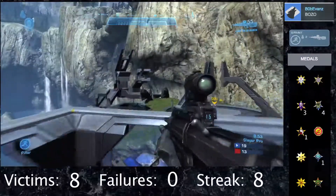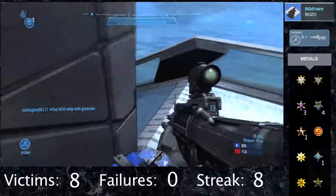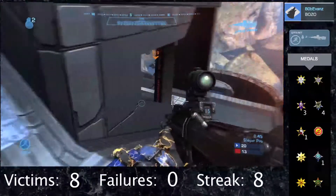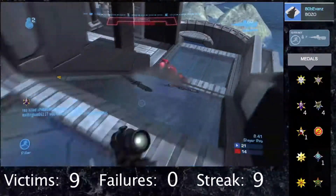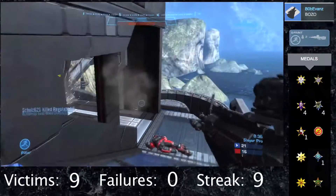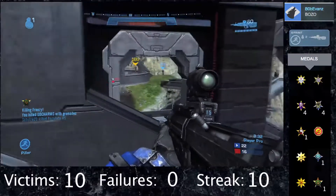I know this is basic advice — it probably sounds like I'm trying to teach a 10 year old how to play this game — but sometimes a lot of people overlook that and they just go Rambo on people. That's really not a good playstyle to take into a Halo game because Halo is more of a team-based game. As you see, I just got my 10 kill streak there and right now I'm 10-0.